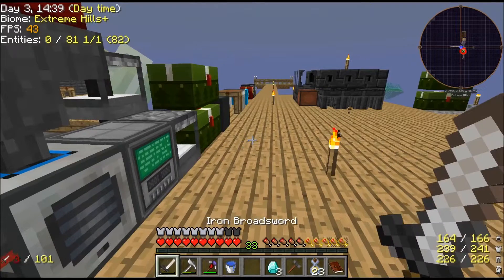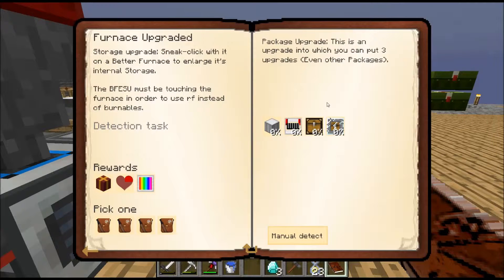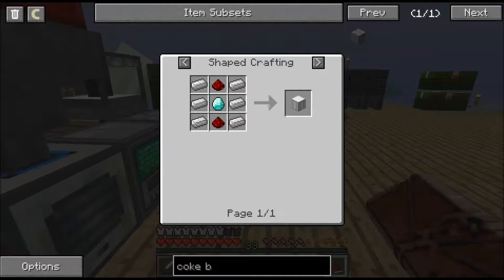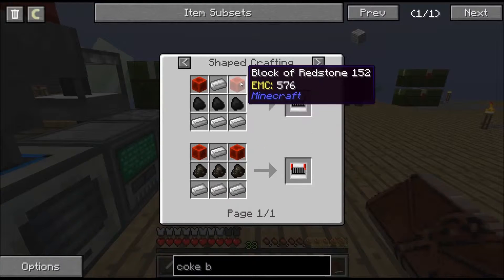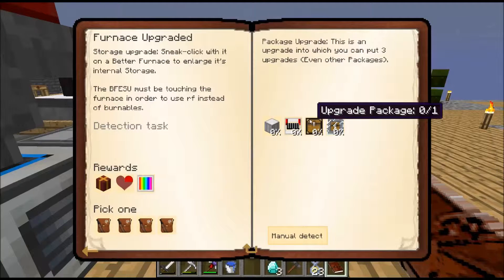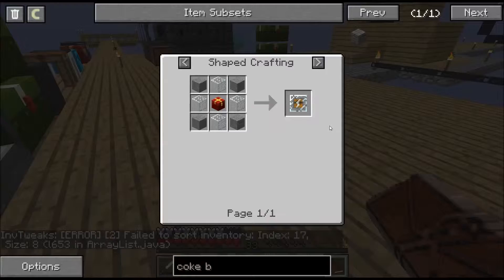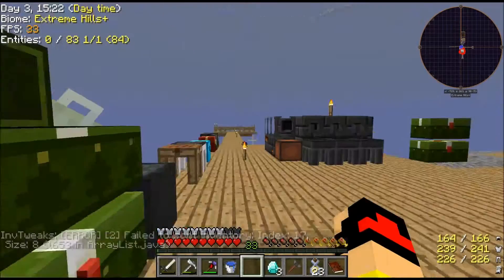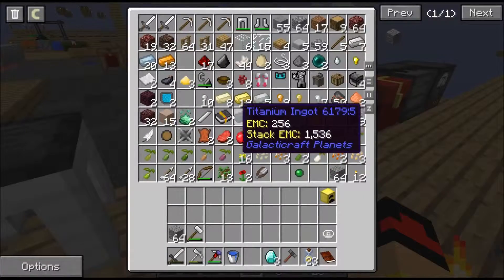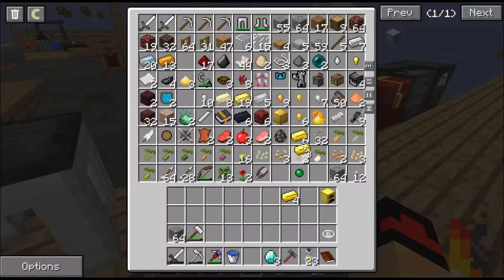Now let's see - to get rid of the diamond furnace quest done. What is this? A furnace upgrade. How do we make that? That's another diamond, so that's five diamonds total. That needs redstone, iron, and coal. Do we have enough redstone to make two blocks? We need to check the chest for four gold. So we need five diamonds and four gold.